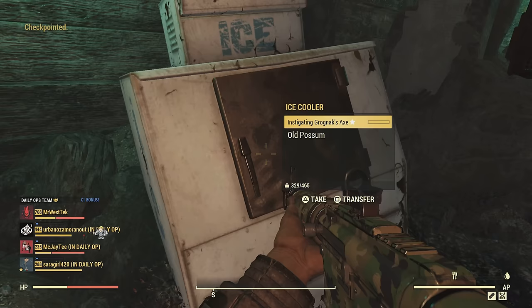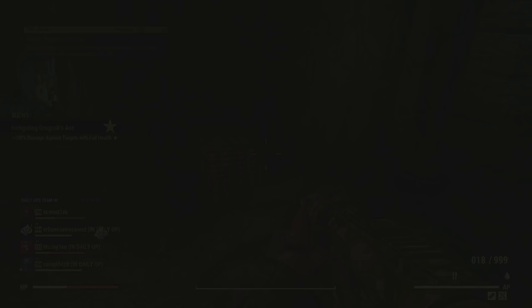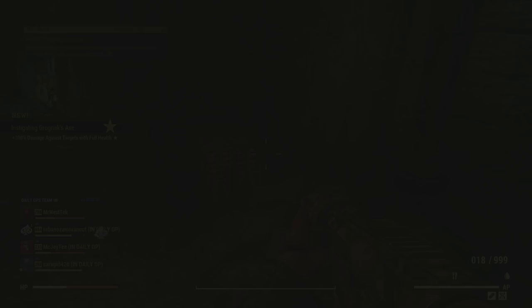If you're doing this solo, make sure you're not putting items in the blue suitcase at White Springs because people especially check that. Another safe way to transfer items is to ask a courier. Couriers are trusted members within the community — specifically the Fallout 76 marketplace on Reddit. They help with trades to prevent scams, taking agreed items from both players, verifying they're correct, and distributing them to the right recipients. They will also help you transfer between characters if you ask nicely. Couriers do not charge for their services, though tips are encouraged.